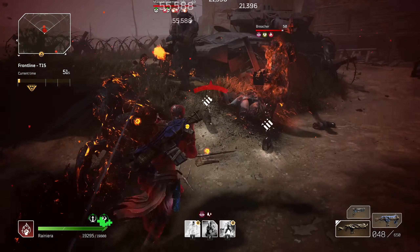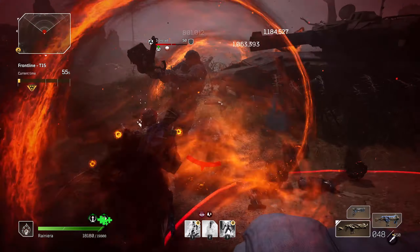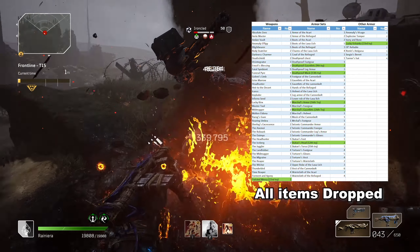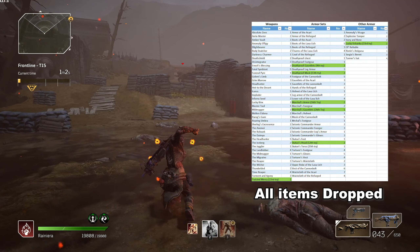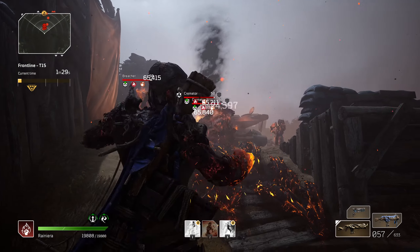All in all, in 100 runs I had 225 legendary drops. I had 6 runs with 0 legendary drops, 7 of the drops were from the so-called pity legendaries from wipes or after I did some retries, and the max legendary drops I got from a single run was 4.